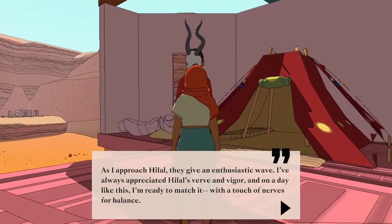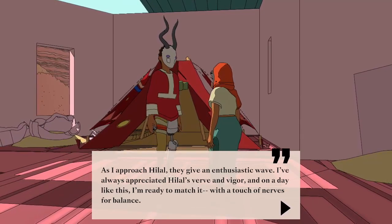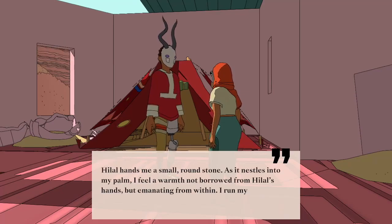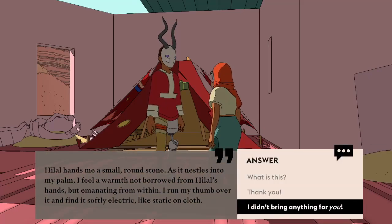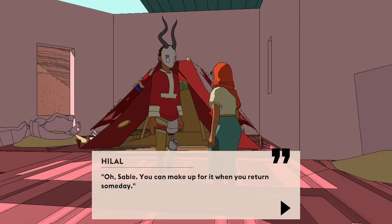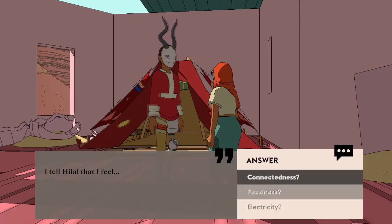As I approach Hilal, they give an enthusiastic wave. I've always appreciated Hilal's verve and vigour, and on a day like this I'm ready to match it, with a touch of nerves for balance. 'Sable, take this.' Hilal hands me a small, round stone. As it nestles into my palm, I feel a warmth not borrowed from Hilal's hands, but emanating from within. I run my thumb over it and find it softly electric, like static on cloth. I didn't bring anything for you. Hilal gives a tinkling laugh. 'Oh, Sable, you can make up for it when you return someday.'